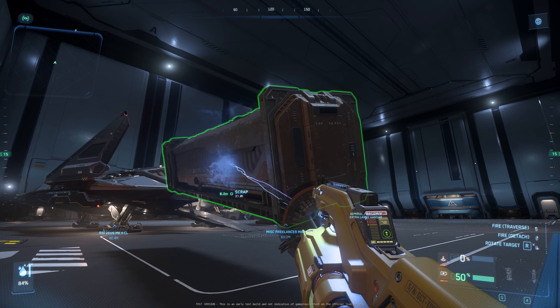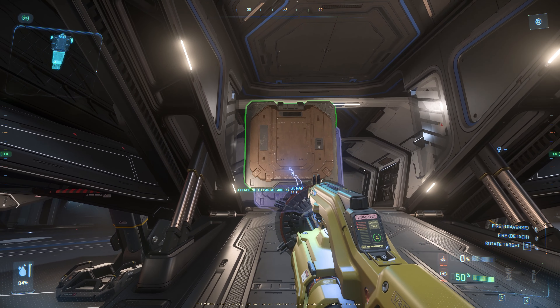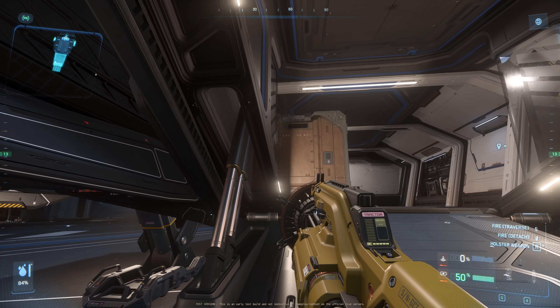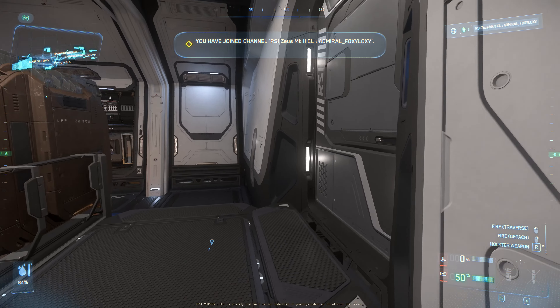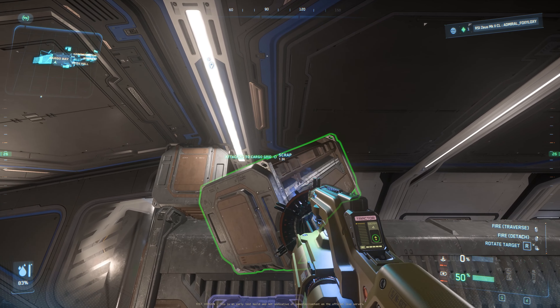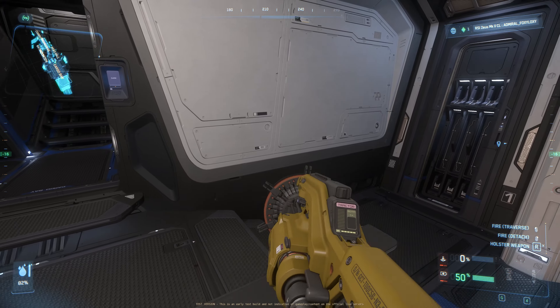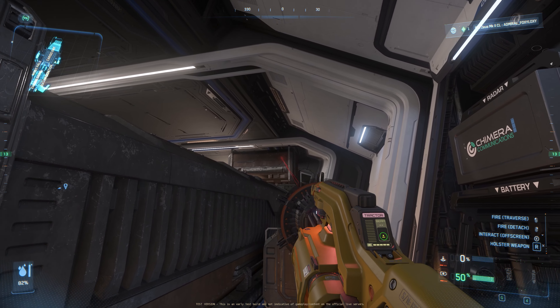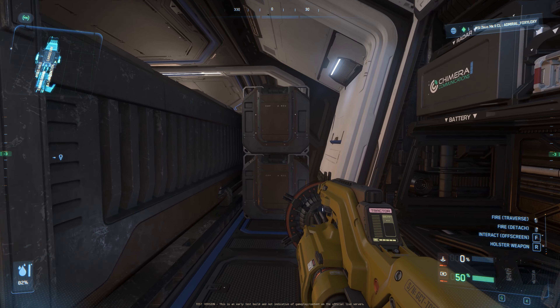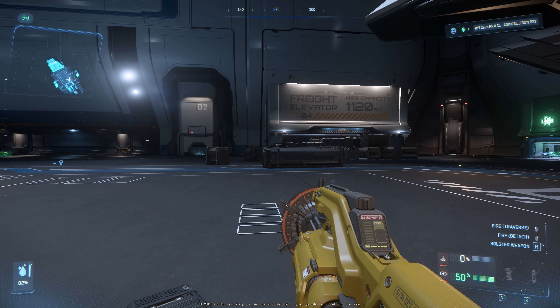First we are going to check out the Clipper 32 SCU. I got a cargo grid snap on this side here — good, snapped. This is a 32 SCU, and on top of this 32 SCU we can obviously put 1 SCU, 2 SCU, and 4 SCU. And over here in this corner you can put another 2 SCU — so two 2 SCUs, that's 4 SCU total. And this one here is a 32 SCU; let's grab another 32 SCU.